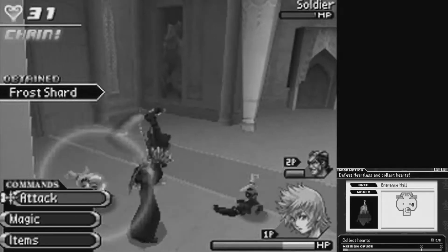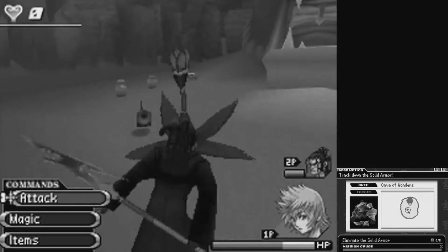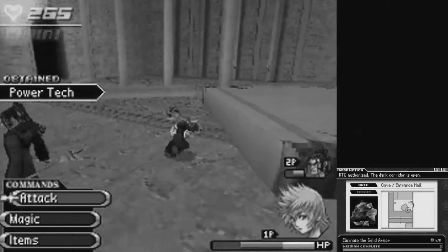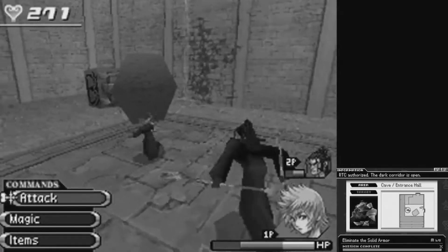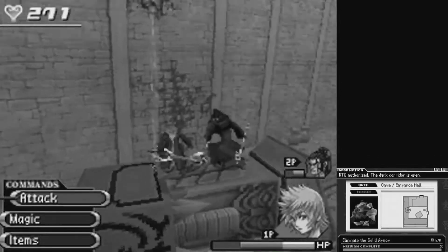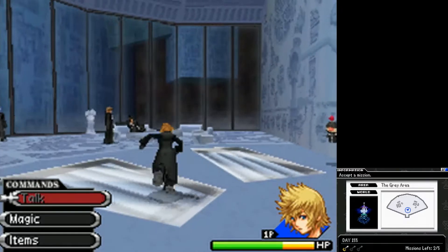We also headed off over to Agrabah, over to the Cave of Wonders, because there was a giant armor there that we had to go take care of. We discovered that the interior of the Cave of Wonders is kind of destroyed after the battle we had with Pete. That was our first time going back there, but we can't really explore that much because we don't have upgraded stuff yet. So on this episode, we're going to be doing a storyline mission since those are all that's left.